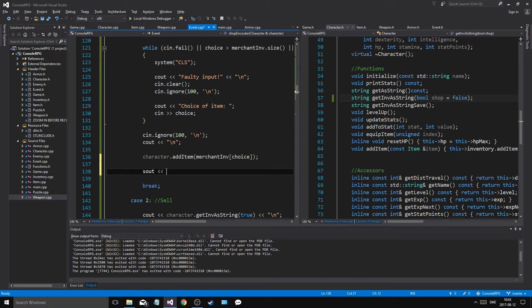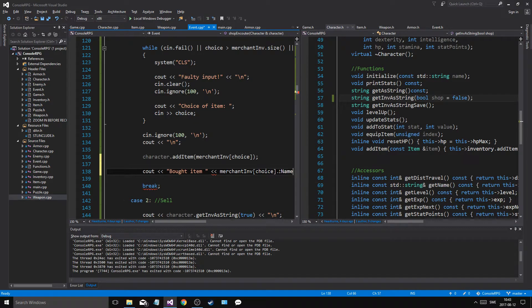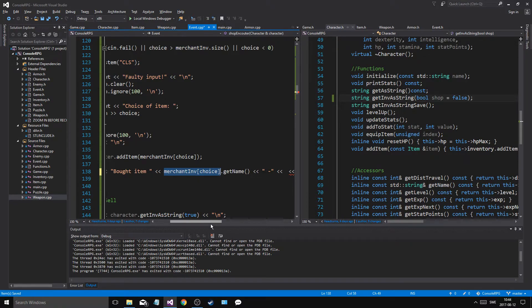And then we'll say cout: bought item — merchant at position choice dot get name — newline. Buy value. And then minus — how much money would that be? That would be position choice dot get buy value.